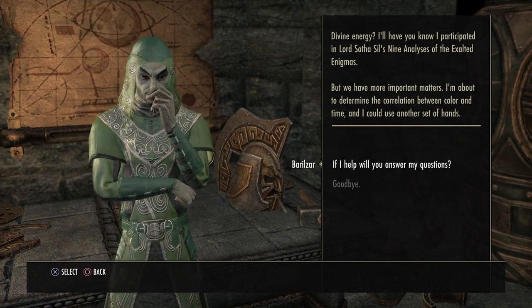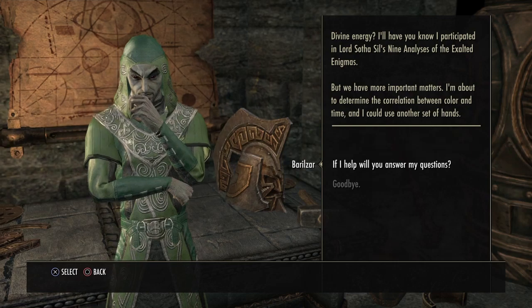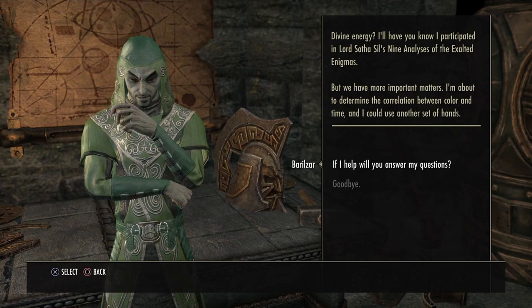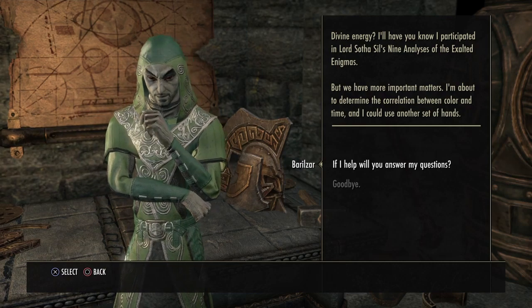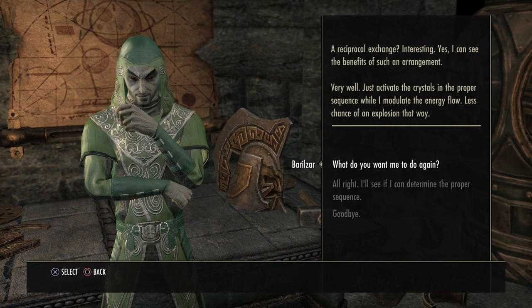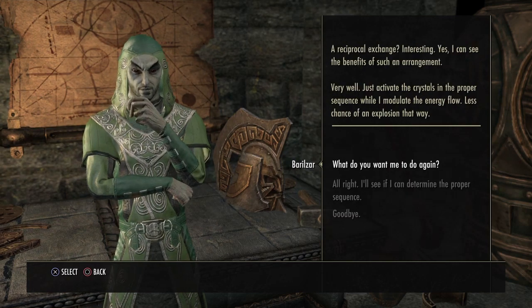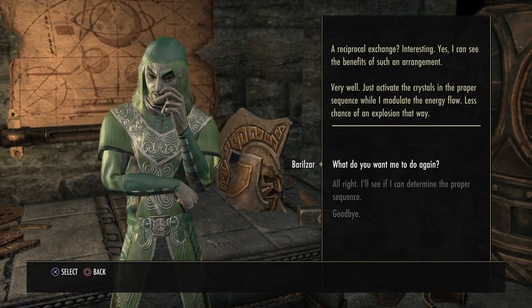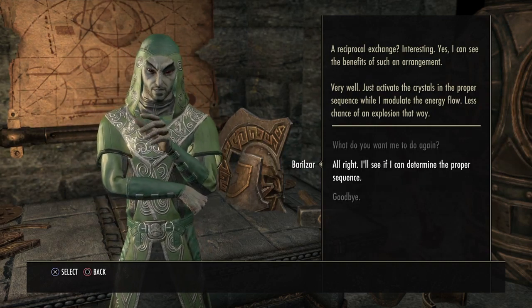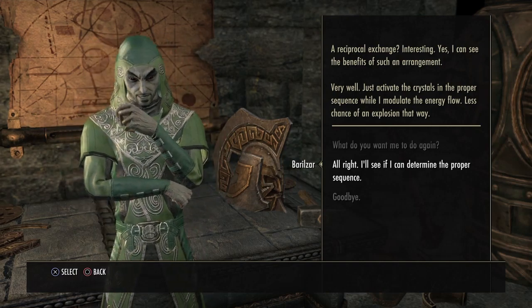Divine energy — I participated in Lord, so the seals, nine analyses of the exalted enigmas. We have more important matters. I'm about to determine the correlation between color and time. It was another set of hands, a reciprocal exchange. Just activate the crystals in the proper sequence — when I modulate the energy flow, there's a chance of an explosion that way.